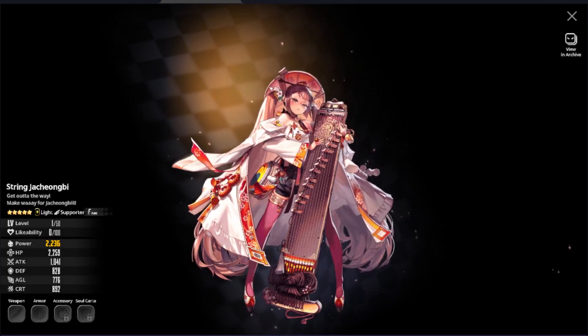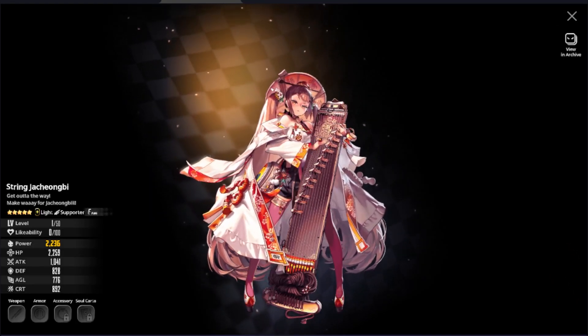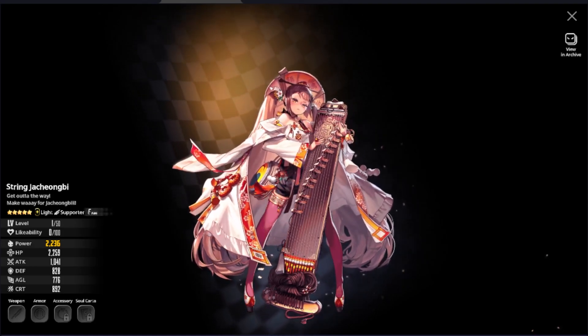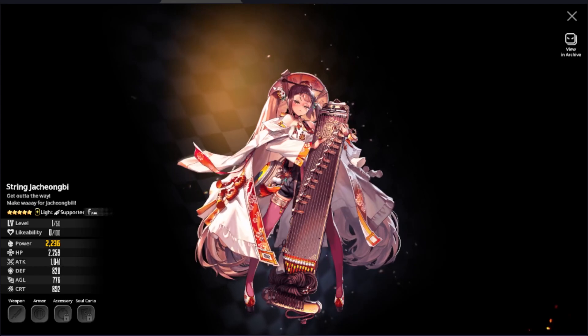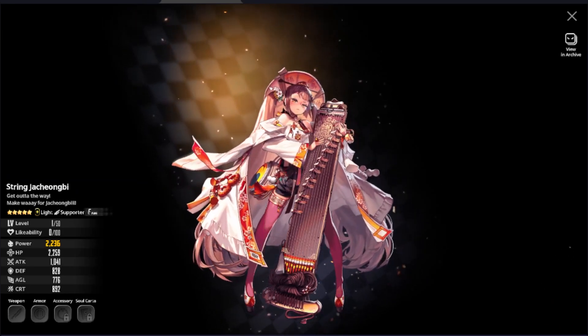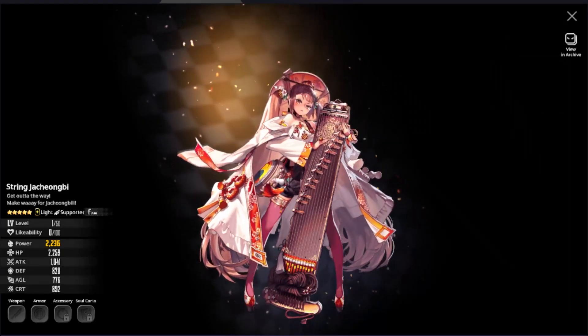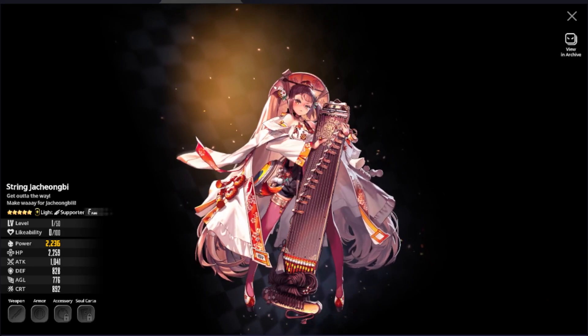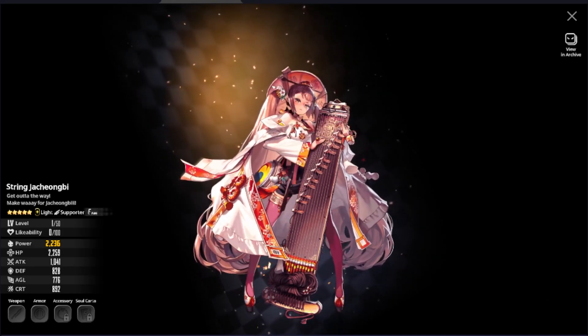After Ziva we have Spring Jachengbi, a very amazing light type supporter that performs very well in the Devil Rumble. She is also pretty strong alongside other light type allies and flexes well to the World Boss Trial. Note that Jachengbi doesn't perform too well at low uncap, but she is nonetheless a great light type supporter.